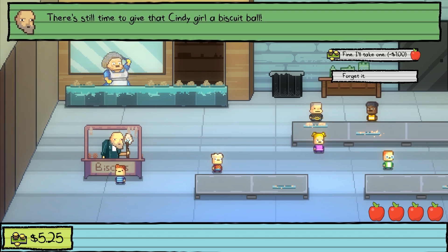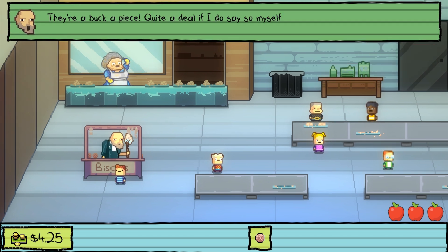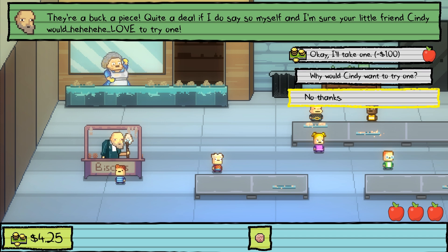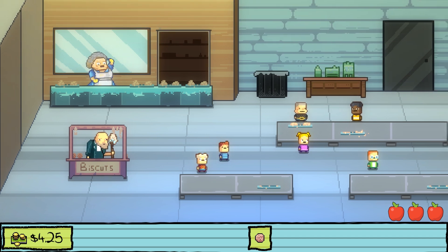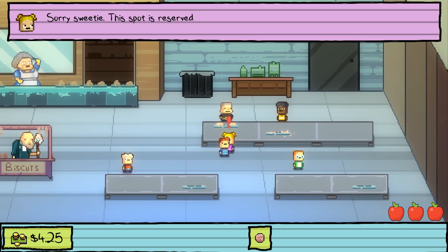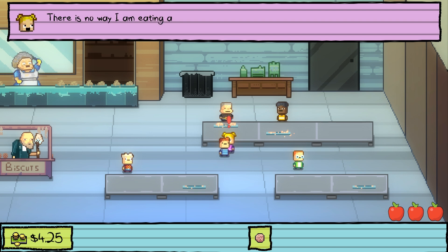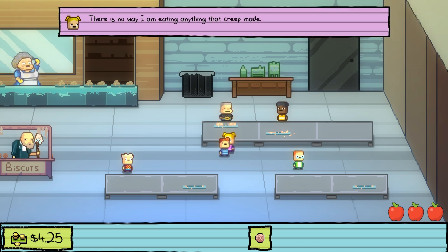I'll take one biscuit ball — a buck a piece. Quite the deal. 'I'm sure your little friend Cindy would love to try one.' Cindy refuses the seat: 'This spot is reserved for my boyfriend. Go sit with the ugly girl Lily over there.' 'But the vendor wants you to try this.' 'There is no way I'm eating anything that creep made.' I wouldn't either.